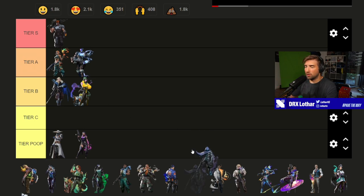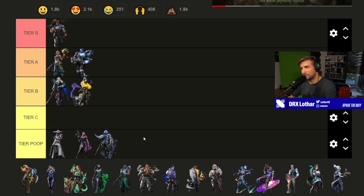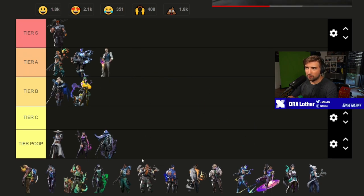Omen — tier poop. It's a seven-orb ultimate that definitely needs a buff. The raw power essentially doesn't exist: it's loud as hell, can be stopped by opponents, and you get no real value from it. I was thinking maybe I could argue tier C but no — tier poop.